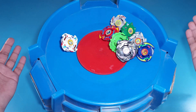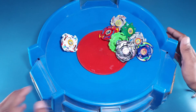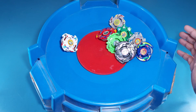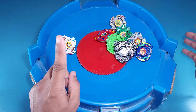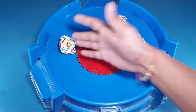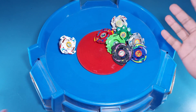Here's the stadium, and this is the twist - we have our ultimate bay stadium, and this bay spins. What I'm gonna do is spin the base in the left direction so that Dragoon can absorb spin. I'm gonna launch Dragoon just once and then launch these beys one by one to see if Dragoon can beat all of them.